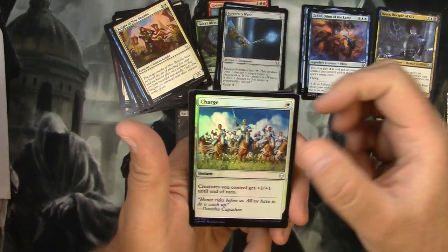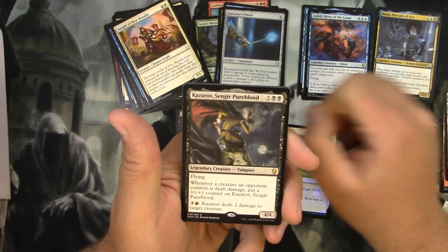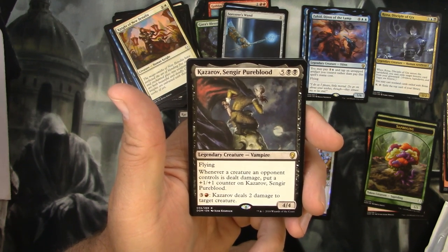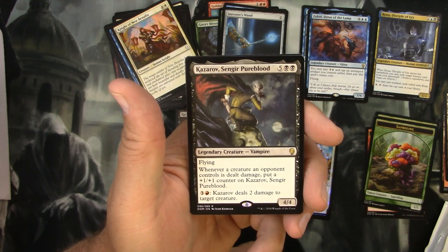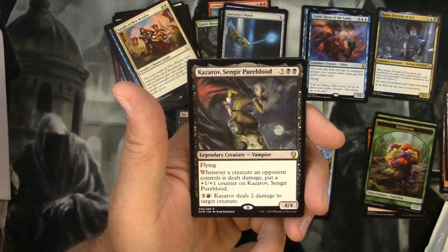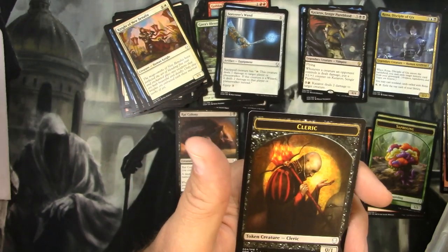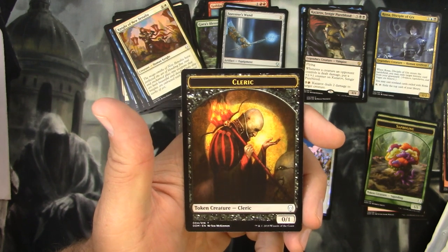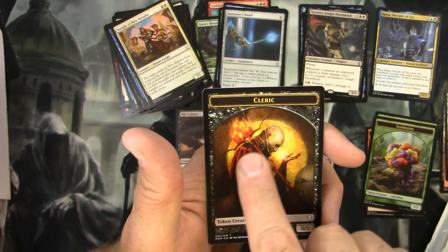Strange foil! And the legendary rare: Kazarov, Sengir Pureblood. For five and two black, legendary vampire, four-four flying. Whenever a creature an opponent controls is dealt damage, put a plus one plus one counter on Kazarov Sengir Pureblood. For three and a red, Kazarov deals two damage to target creature. I get the impression that's not a great one, but we'll check it out on the scanner. Oh, look at that - it looks like Sengir Baron art. It is a cleric token - just straight up Nosferatu looking, very much notes of Rakdos there, doesn't it? That's very cool.